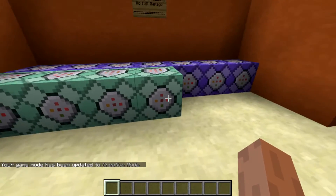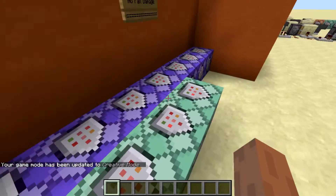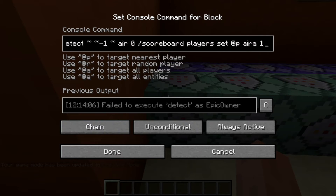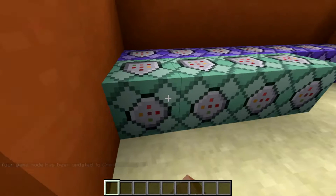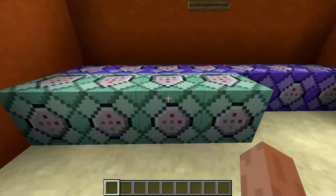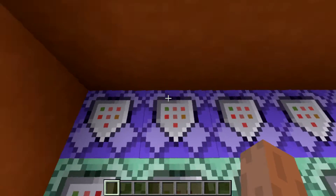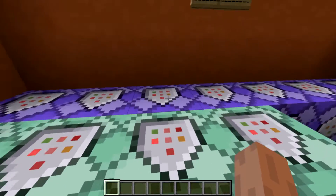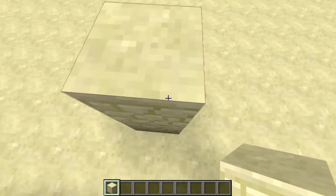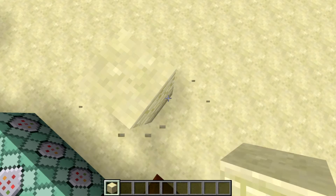This is going to allow me to access these command blocks. What I actually did is I made four different scoreboard objectives that activate whenever there is a block under you, or one, two, three, or four blocks of air under you. So it's going to activate a different scoreboard objective depending on the air gap. If the block right here relative to me is air, this one is going to activate.